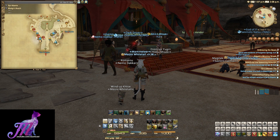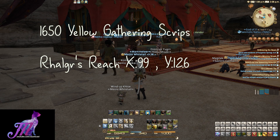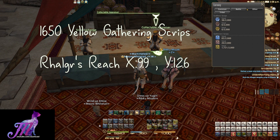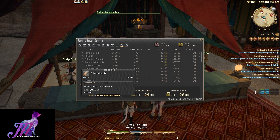In short, we need a total of 1650 yellow gathering scripts. Now there are many ways to obtain these, but you'll need a high level gathering class — be that botany, fishing, or mining — and farm collectibles that are listed on the collectible appraiser in Rhalgr's Reach. These change around daily, so you can't just guarantee that, say, Zelkova logs will be on the list for yellow.